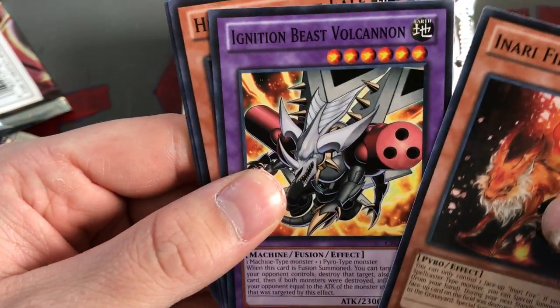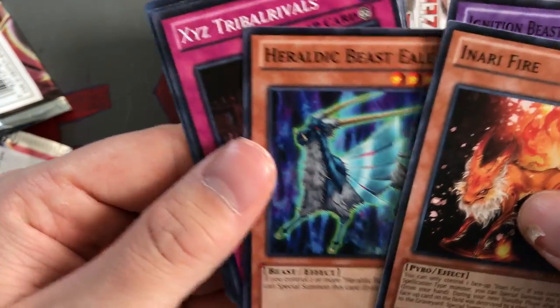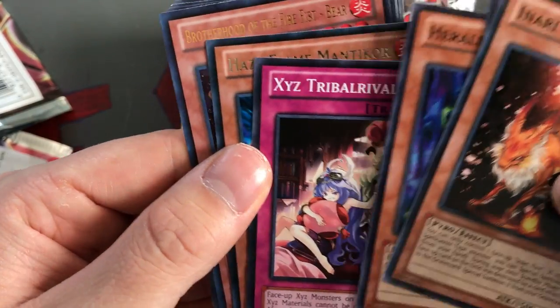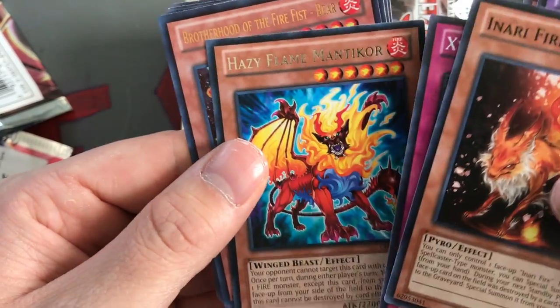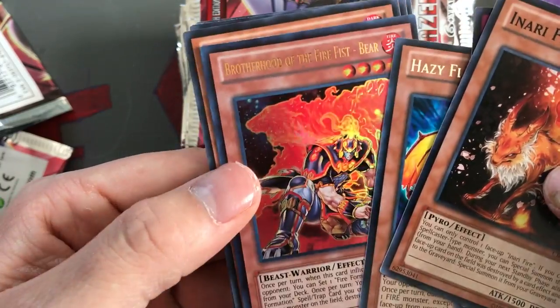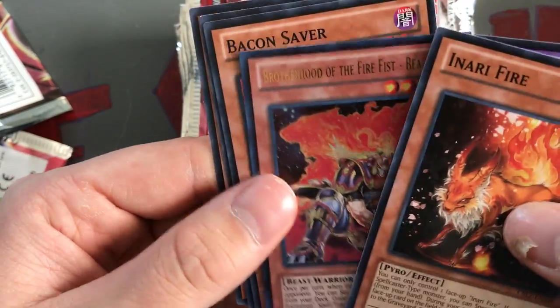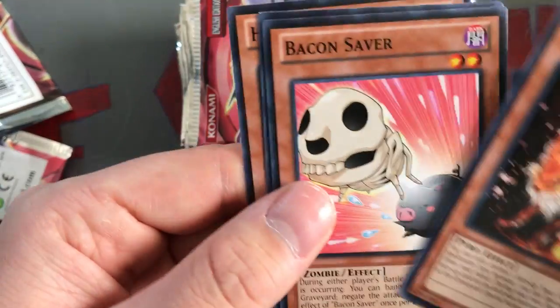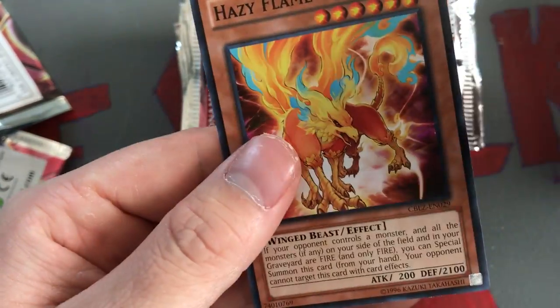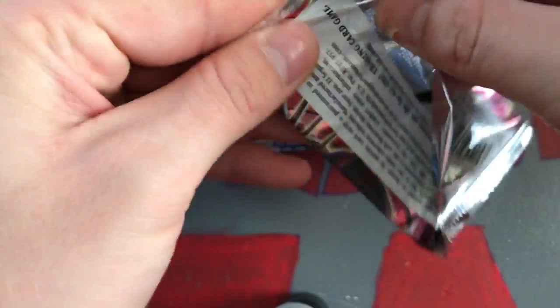Check out the artwork on Enru Fire - it's pretty wild. Ignition Beast Volcannon, Heraldic Beast Eel, XYZ Tribal Rivals - and I just exposed what the ultra was: Hazy Flame Mantis. And we have an ultra - Brotherhood of the Fire Fist Bear - awesome! Go ahead to the side as well. We got a Bacon Saver, a Crimson Sunbird, and a Hazy Flame Griffin.